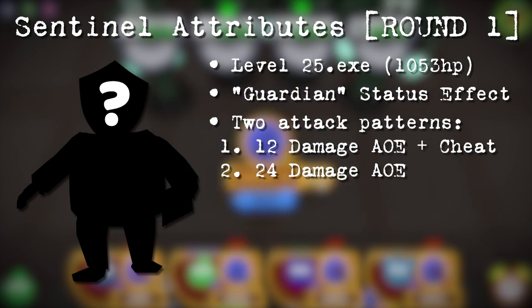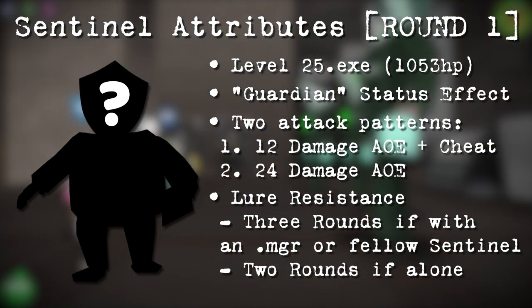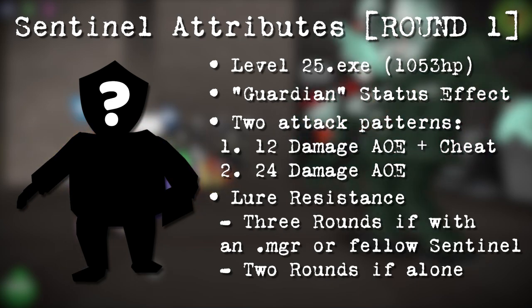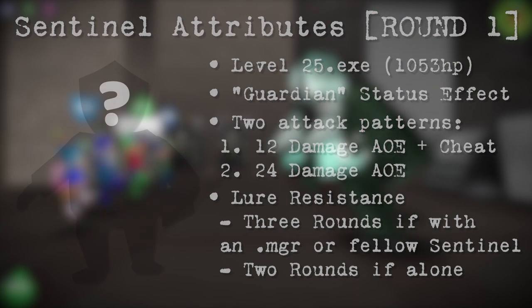Sentinels do have lure resistance. They will only stay alert for three rounds if accompanied by another Sentinel or Manager, but will only stay alert for two rounds if they are by themselves, not including regular COGs. Given the nature of the first round, their lure resistance will remain at two for the entire round.